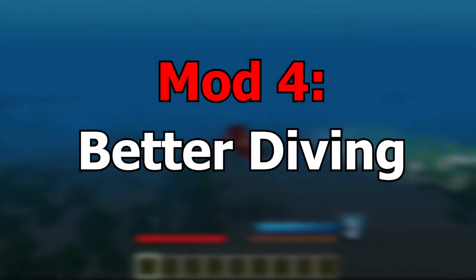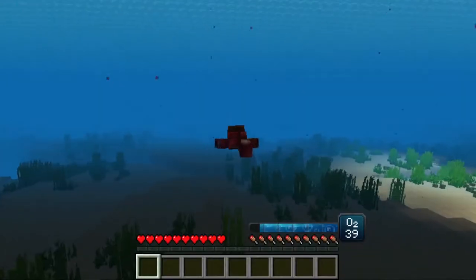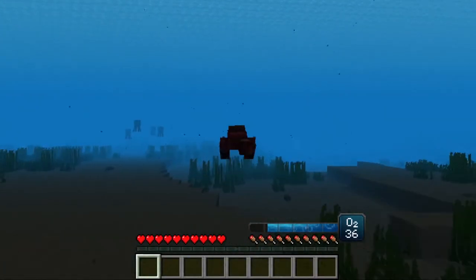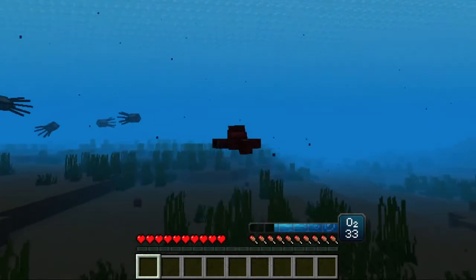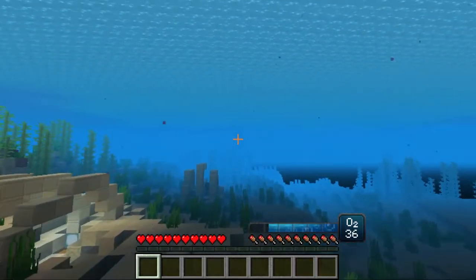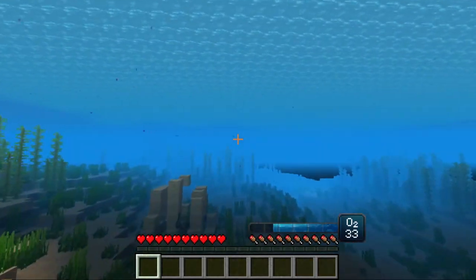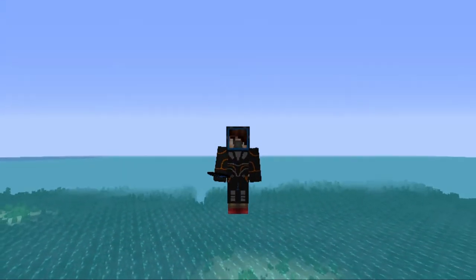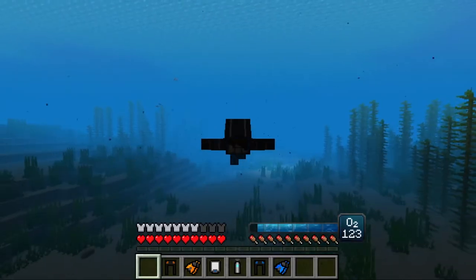Mod 4 is Better Diving. A simple mod, it changes a couple things to swimming and diving. It's basically just an overhaul of vanilla Minecraft swimming. It changes how swimming works, breathing, and the oxygen system. It also adds diving gear. But it's just a basic simple mod that changes swimming.